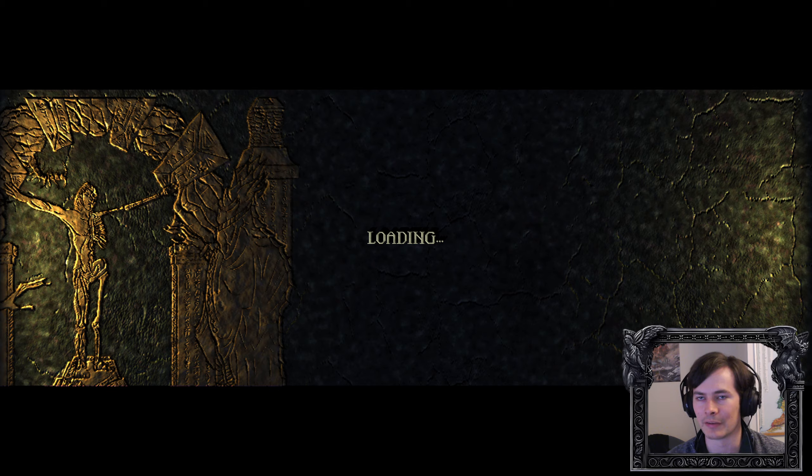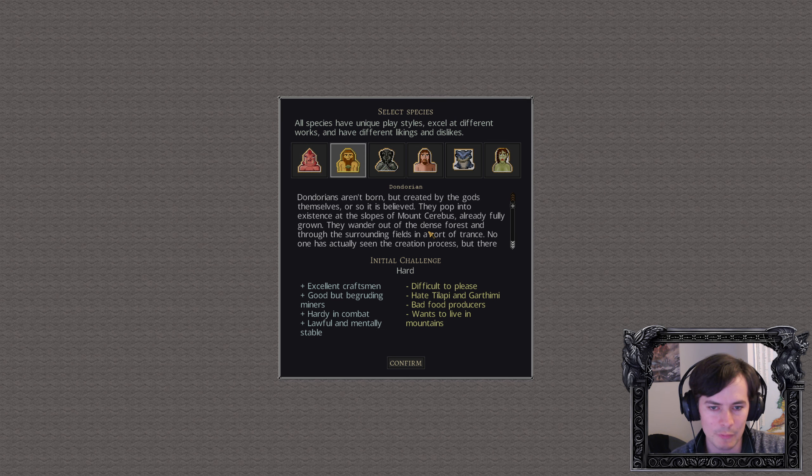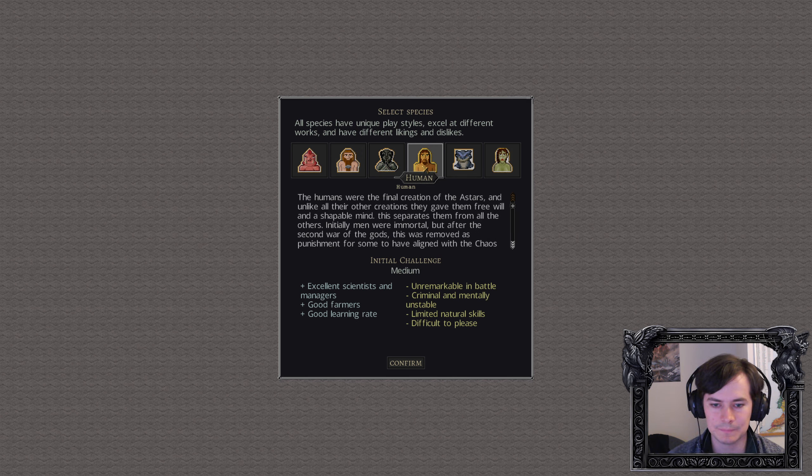It will now generate a world, and you'll start to see some of the Dwarf Fortress comparisons. There are five races you can start as, eight total I believe, but members of the seventh and eighth race are very hard to get. Races have different likes, dislikes, qualities, all that kind of stuff. Historically I've always played Dondorians — basically Dwarves — but I think we will start with humans this time. We're going to go for a kind of truly multi-species society.